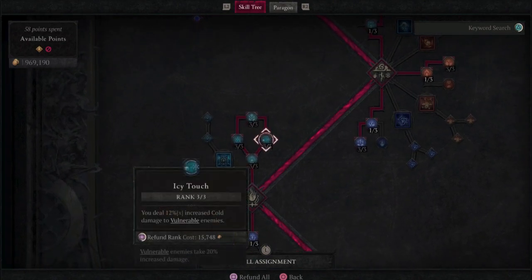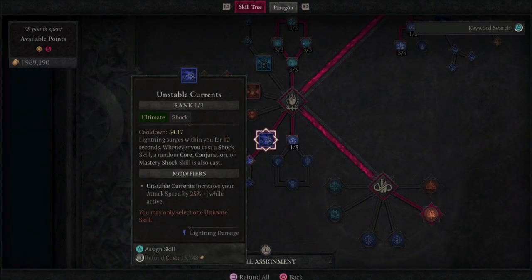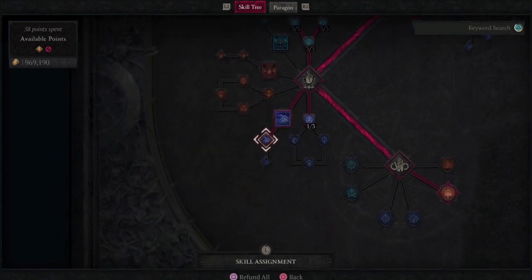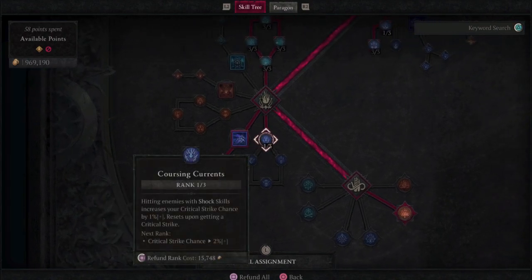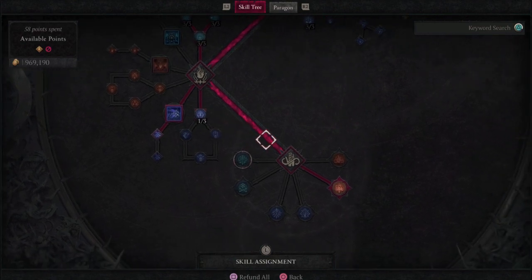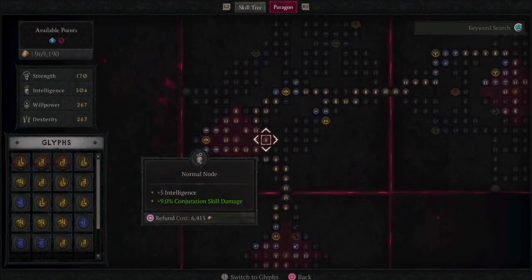All of these are going to help with our DPS. For our ultimate skill, we want to run Unstable Currents and grab Prime Unstable Currents — we don't need to worry about the third one. Then we want to grab Coursing Currents for the extra crit. And then we move down to our passive — we want to grab Esu's Ferocity. Alright, that's it for the skill tree.